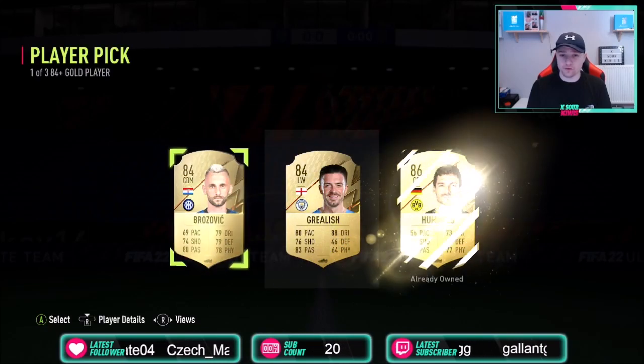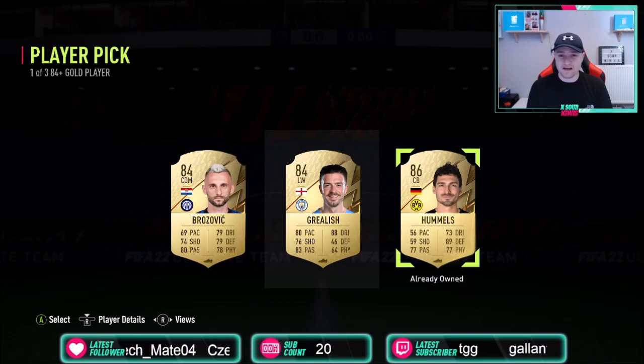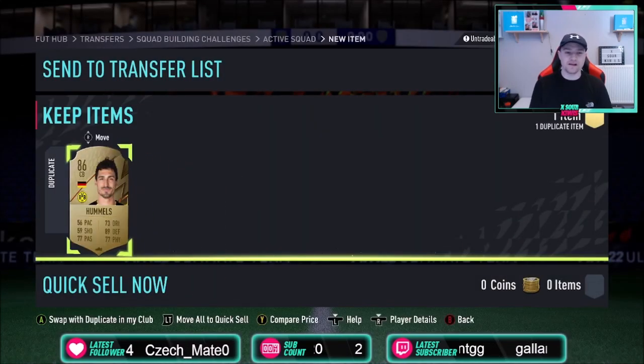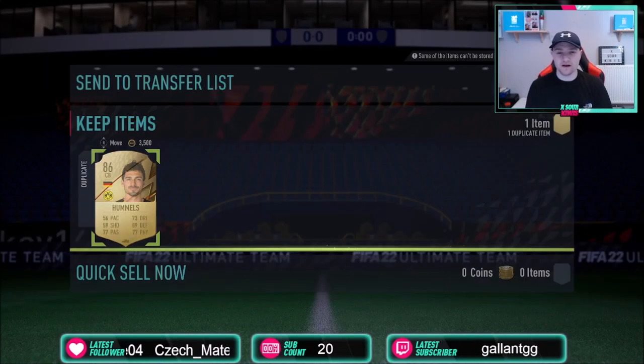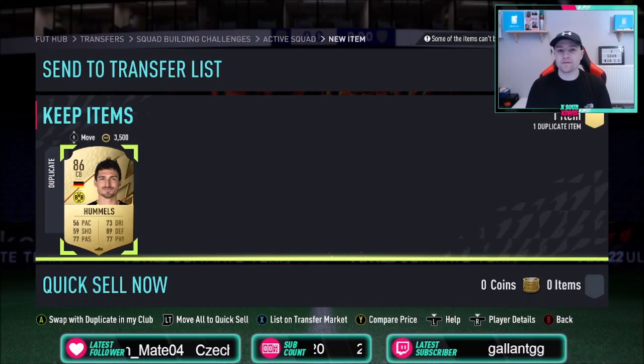All the player picks so far have been dreadful for me. I mean, Hummels isn't that bad — player prices have gone up. I've actually just invested in Hummels. I've already got a load of 80s, and I bought a few 86s for like 14.5k.